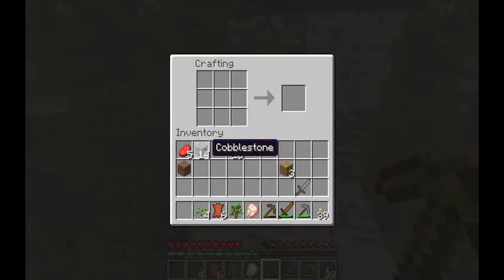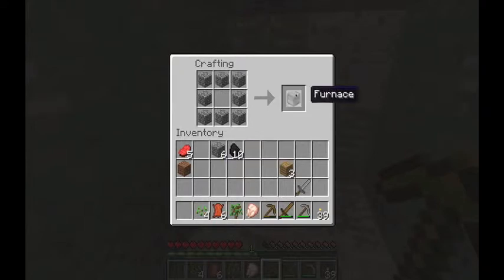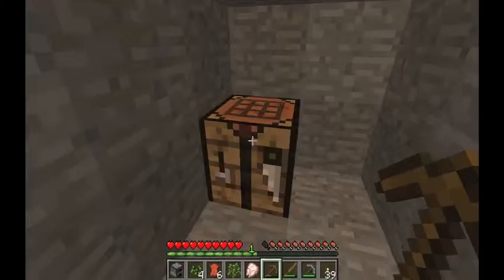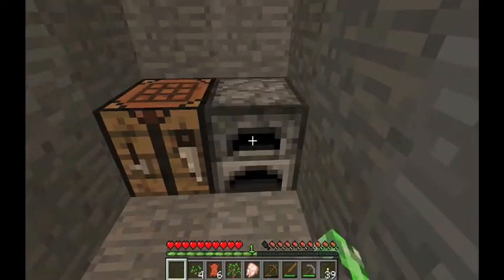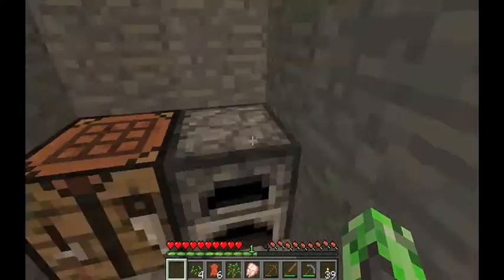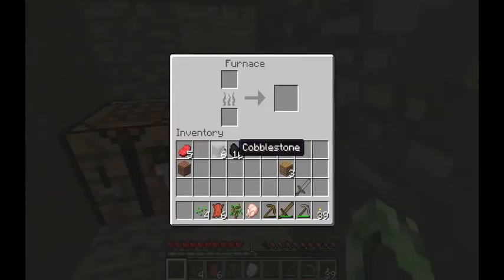Now we can make a furnace. A furnace cooks our food — that's why everything I've collected says raw: raw beef, raw chicken. To craft a furnace you arrange cobblestone in a ring shape. Place the furnace down — it's like an oven or stove. You need fuel: put your fuel into the bottom slot and your cooking item into the top slot, and it'll produce your cooked item.